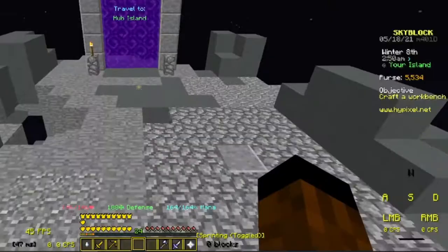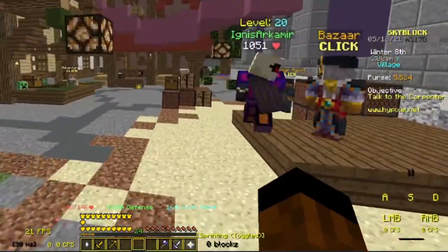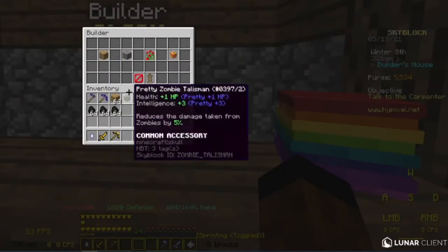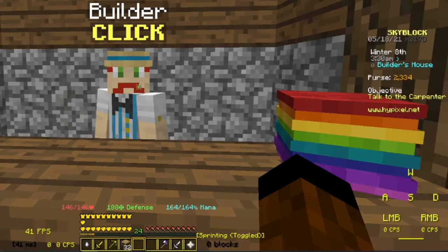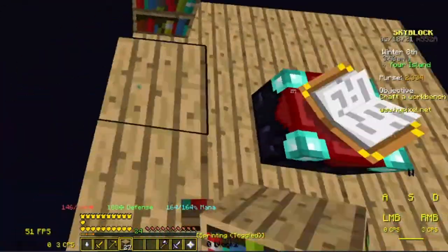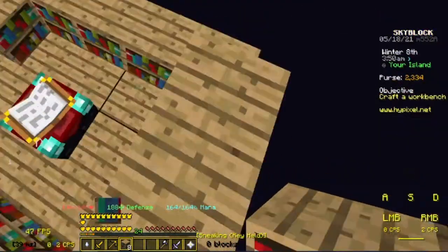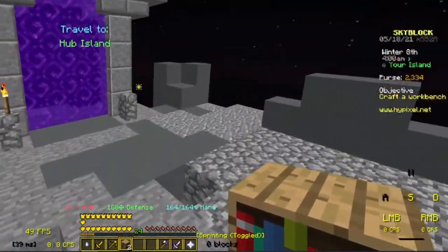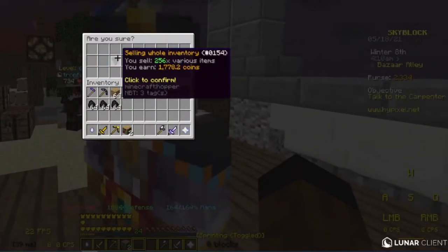We need to go make or get bookshelves. I wonder where we can buy those — I bet the builder has them, he's got everything. This is a long recording session. Bookshelves — I think we need 30. That was expensive. That was our enchanting table setup complete. We got two extra bookshelves we can sell. And then we just need XP — luckily you can buy experience. Remember when we actually had money? Sheesh.